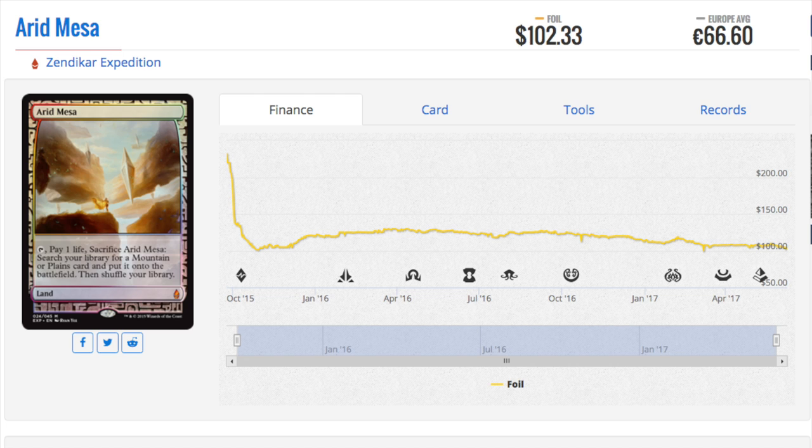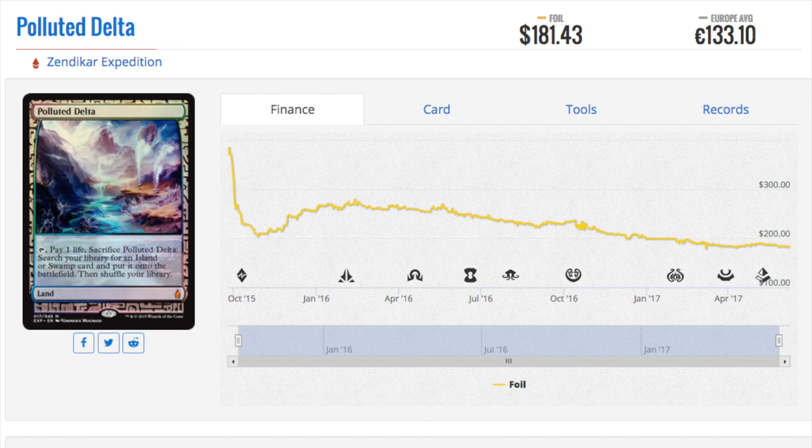Magic players are becoming more conscious of how much money they're spending, partly because of the sheer amount of product being pushed out. There used to be an idea among locals that you could collect all the Expeditions or all the Masterpieces — that is gone. No one has the money to collect all of them anymore. Even Polluted Delta, which was not reprinted, has declined from $300-plus, almost $400, down to $181. It's a beautiful piece of land.